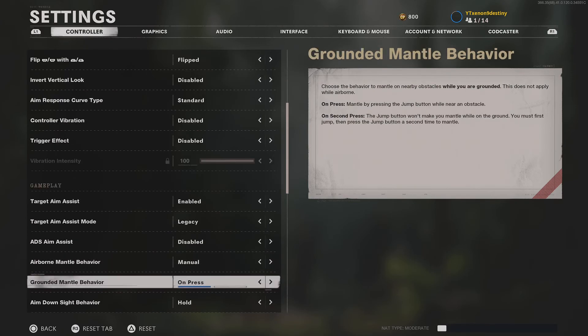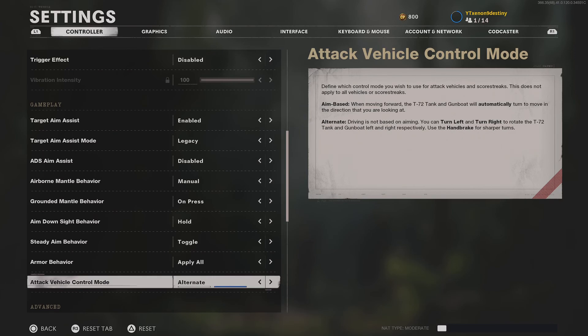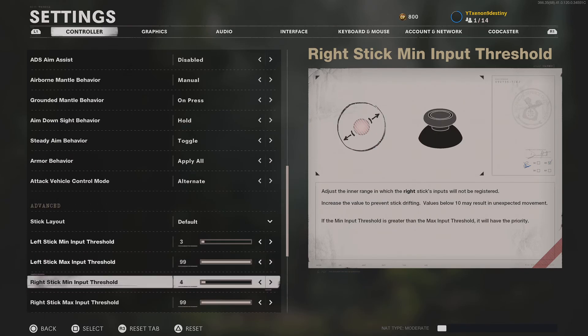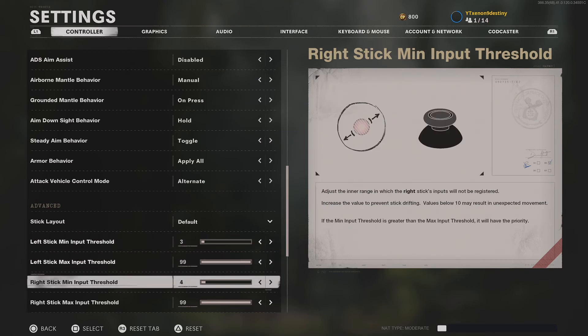I have jump set to manual on press so I don't accidentally jump shot and mantle instead, which would mess up the entire gunfight. Armor is set to apply all, but that doesn't really apply since there's no armor in multiplayer. Deadzone is at 3.4 — the way to find yours is to max your sensitivity to 14-14 and set minimum to 0. If the stick moves by itself, raise the right stick deadzone up by 1 and keep raising it until it stops. Try to keep it as low as possible — for me it's 4, because at 3 the stick would drift on 14-14.